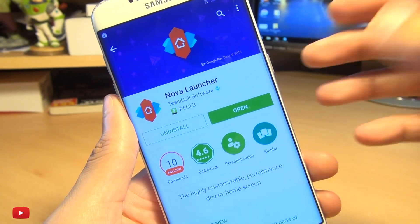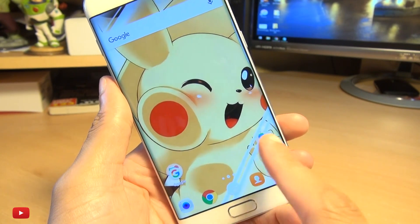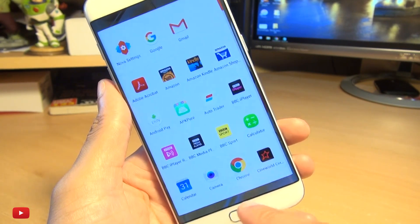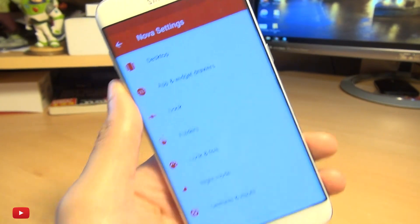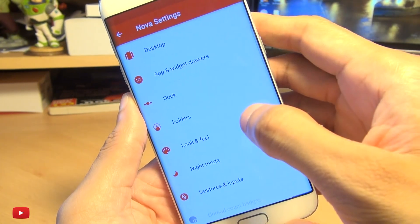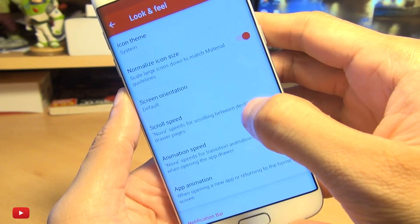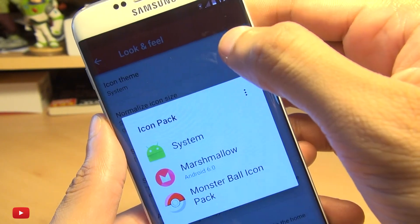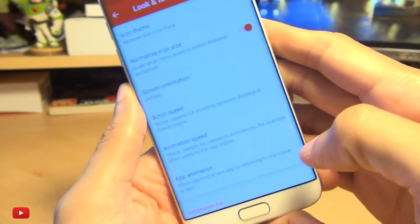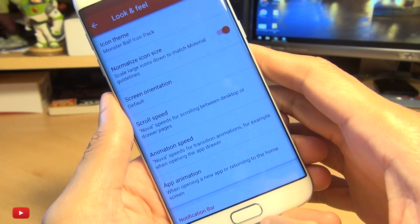So once this is done, we'll open this up here and head on over into Nova Launcher. As you can see, the feel of the launcher has changed. So what we'll do is load the Nova Launcher settings — or if you've got any other custom launcher, head over to the settings and change the appearance. So we're going to go into look and feel, and change the icon theme from system to the Monsterball Icon Pack we've just downloaded. Select this and that should be it. Come out of it and select Nova Launcher again once you finish.